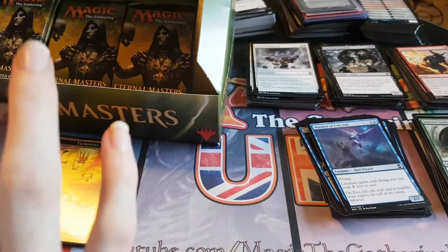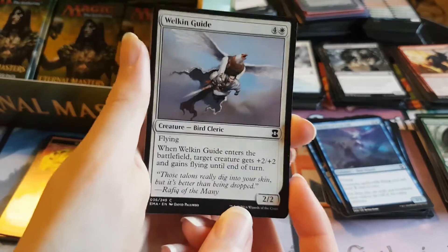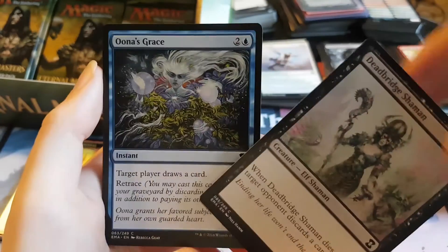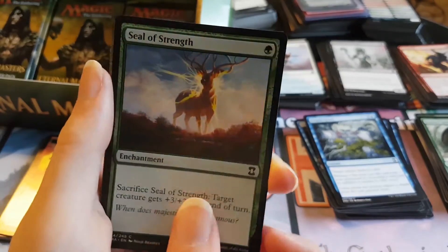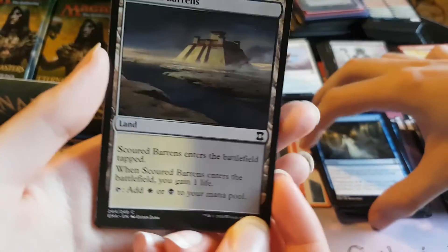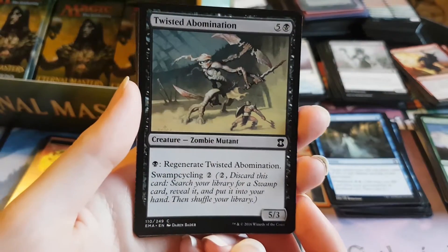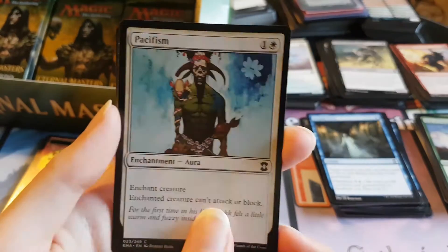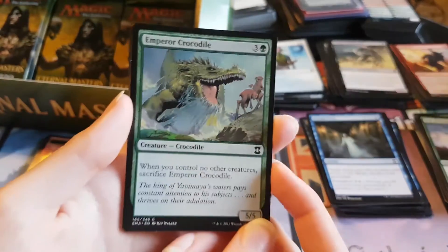I don't believe Future Sight is any good anyway — pretty sure it hasn't come up in any of the price checks I've done. We have Welkin Guide, a Deadbridge Shaman, Una's Grace, Seal of Strength, Dream Twist. What is this one? Scoured Barons — or Twisted Abomination maybe. Pacifism. Blossoming Sands. Emperor Crocodile.